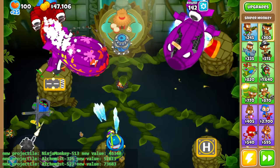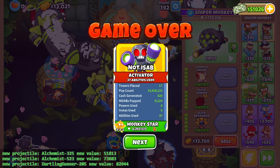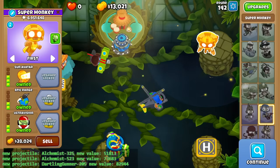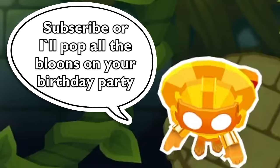I'll sell one, two, and three. And 2-0-5 Dartling — ugh, nope. Turns out the best Sniper was the one that we had way earlier. Well, that's gonna do it, I guess. Thanks for watching. And to no one's surprise, Super Monkey had the most pops — 6.9 million. Nice. Randomizers are fun, so stay tuned for more of them. See ya.